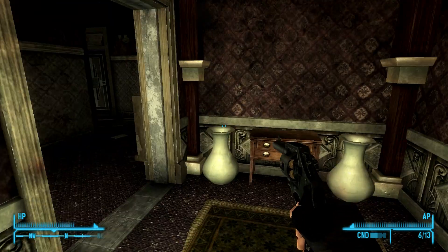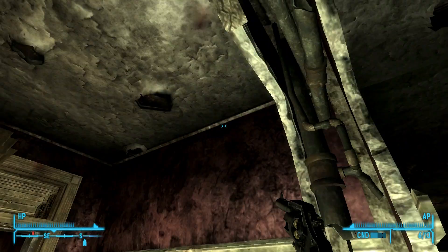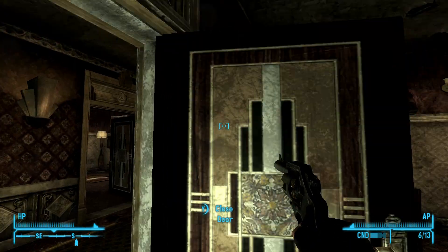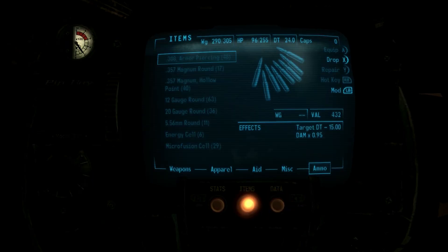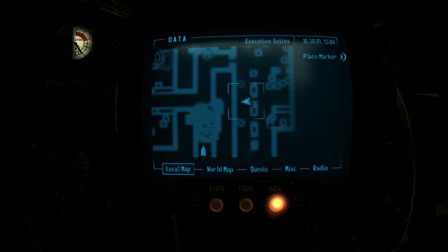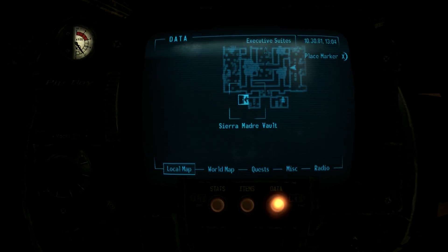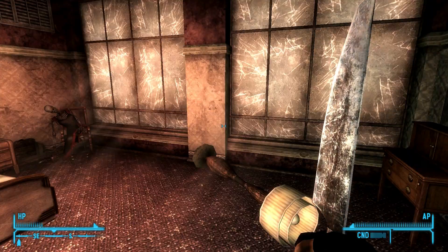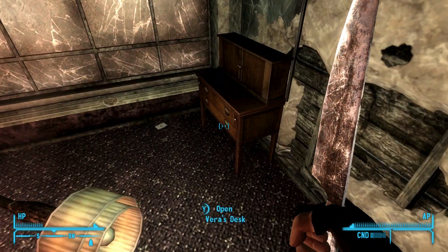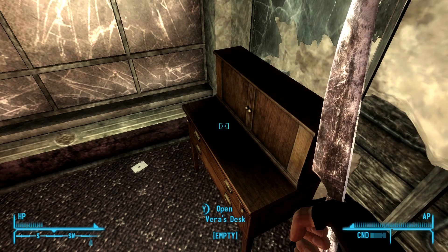The guests' terrible fate was carried out when, as the bombs fell around Sierra Madre, they were slaughtered by the automated security, mistaking them for intruders. Their last calls for help were recorded by the systems. Vera Keyes herself became a prisoner in her own suite, her last words to Sinclair recorded by the system and spoken from holographic duplicates, living on as ghosts in the executive suites. Some time after, Vera chose to take her own life using the drugs that kept her alive, only after writing her final words — 'let go' — on the walls of her bedroom.